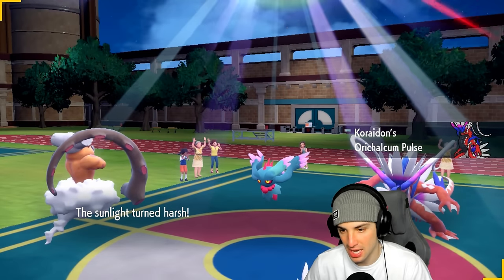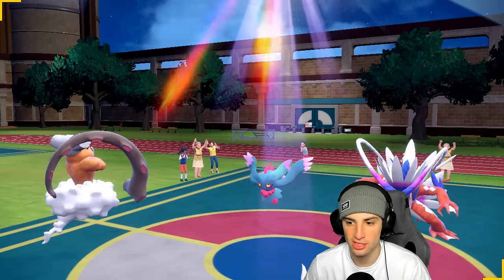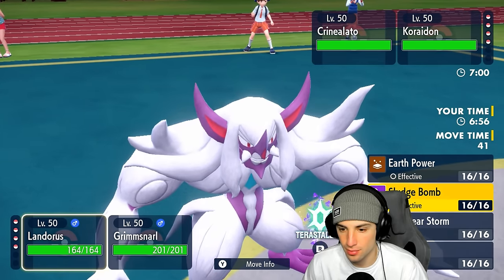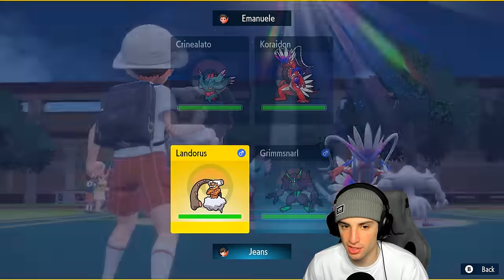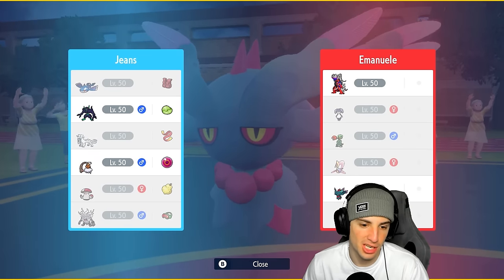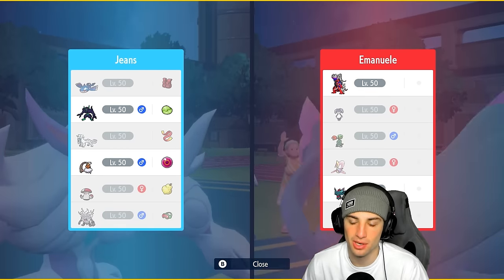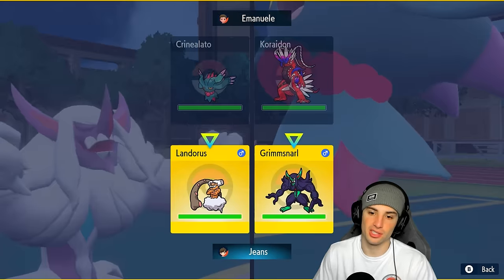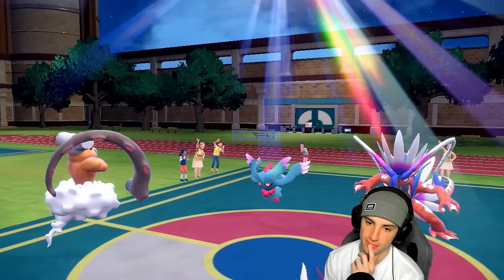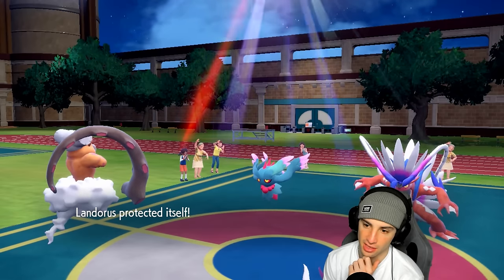They lead Fluttermane and Koraidon. Good turn to just protect Lando and set up a screen. I'll only be able to get one screen up before swapping into Kyogre next turn. Reflect might be better but I feel like they're swapping Koraidon, so I set up Light Screen. Koraidon protects — good call. I protect Lando as well and any incoming attack just flies into the Lando slot. Moon Blast goes into Lando — we love that.